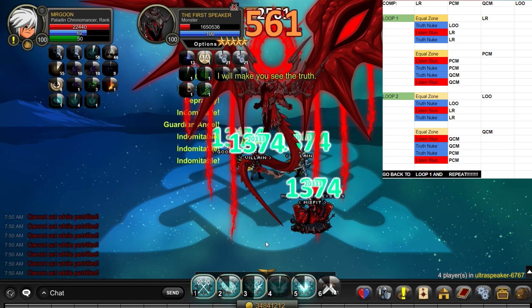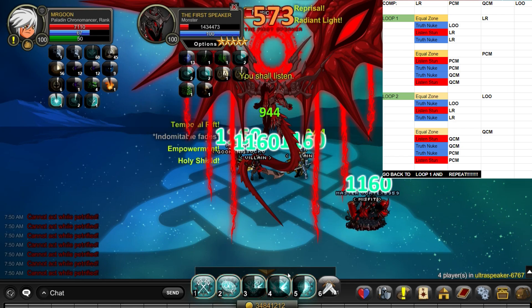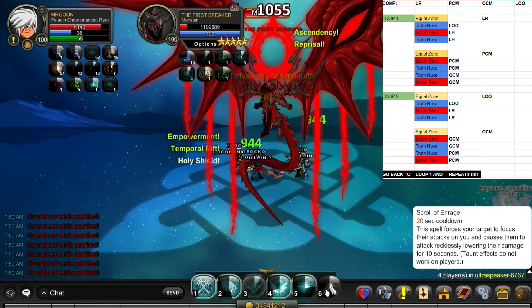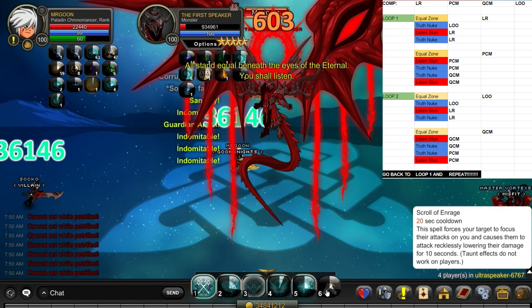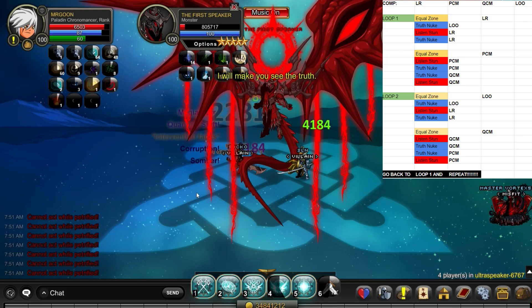So that was Legion Revenant in the middle, and now we're moving down to Paladin Chronomancer in the middle — that'll be myself again — and would you believe, my last rotation in there. So the zone is going to be coming up in a second; I'm hovering over the Scrolls of Enrage, just ready to launch them, because you don't want to mess up right at the end. As long as you're prepared, you can keyboard the rest of the skills if you need to. And there you go — 'You Shall Listen' has appeared, I have hit Scrolls of Enrage, I have taunted that, and the word 'Truth' as well afterwards.